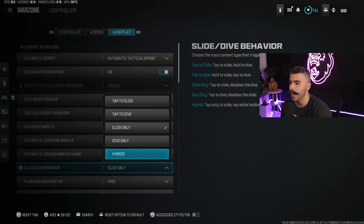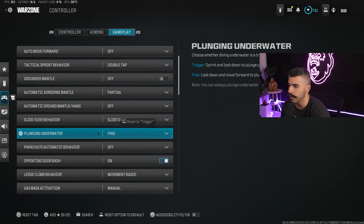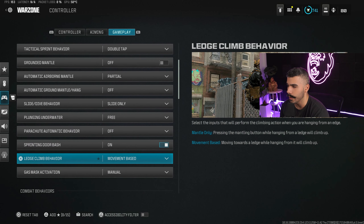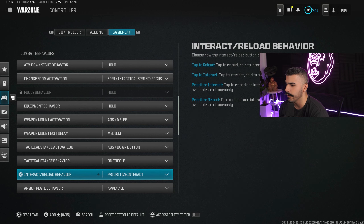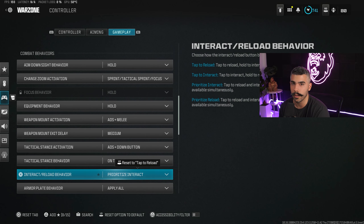Slide canceling is key in this game. Hybrid is good for Warzone but it takes a while to get used to, so if you can get used to hybrid I do recommend it as well — if not, just use slide only. Plunging underwater free is key. Parachute automatic behavior off, sprinting door bash on. Let's climb behavior — movement based. Gas mask activation — manual.